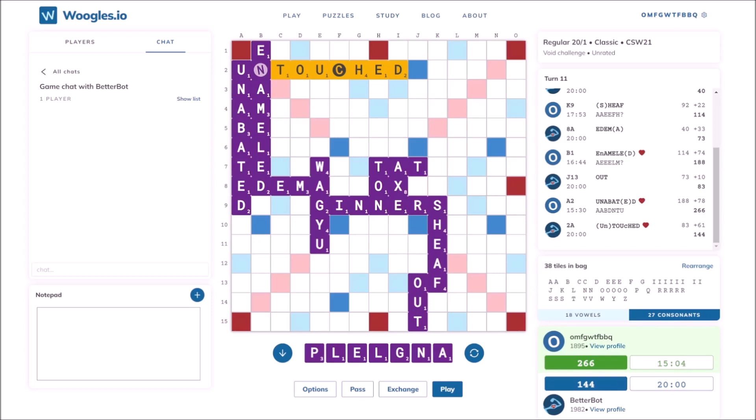Anyway, I have already used 5 E's in bingos, so now all I have to do is win the game, which should be pretty easy if I don't do something stupid like leaving the top open. I'm not too worried about the bottom now, since there are no more U's or blanks.